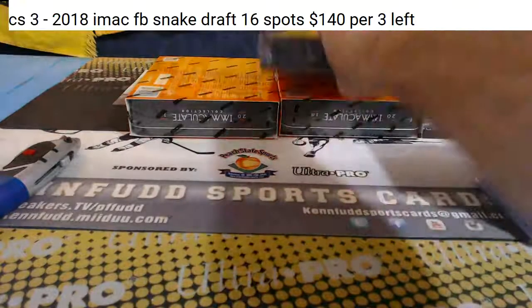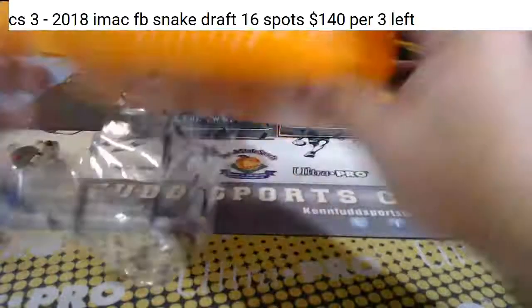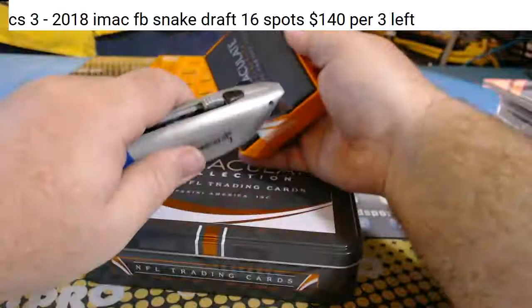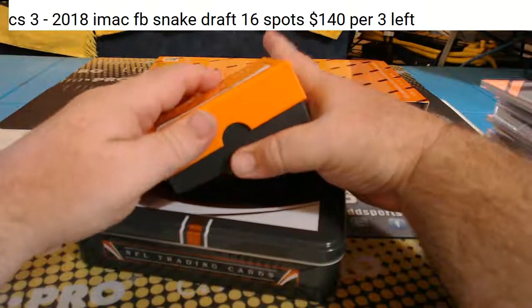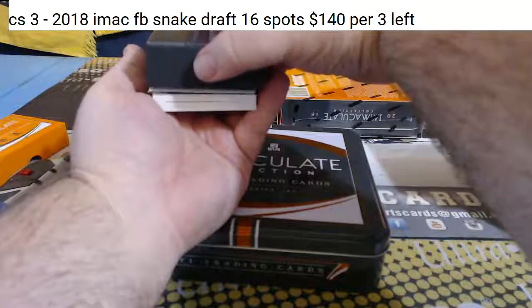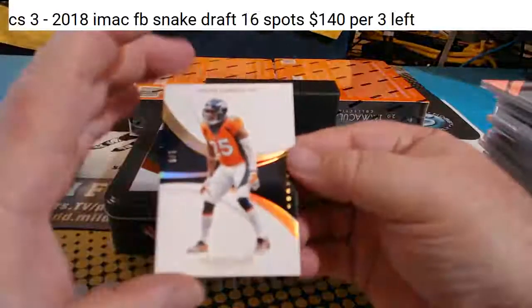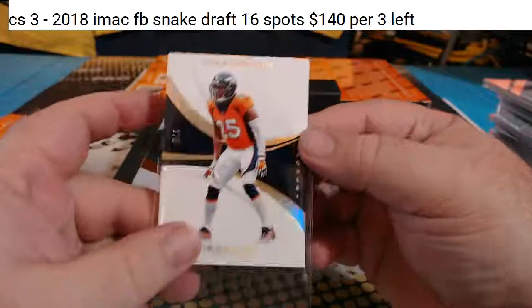Three boxes down, three boxes to go. One of five — Chris Harris Jr. for the Broncos. I thought it was a one-on-one but it's a one-of-five.